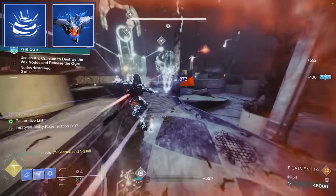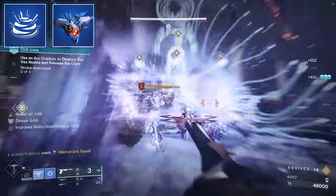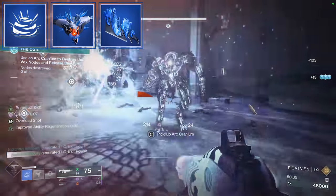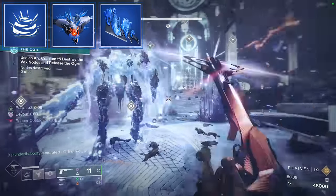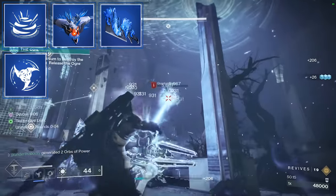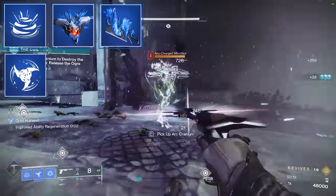With our Dustfield Grenade, we take the Touch of Winter Aspect. This increases the slow field size — a bigger dome — and creates a small Stasis Crystal in the middle on impact. For the second aspect, take Grim Harvest, mainly for the three fragment slots, and also when we defeat slowed or frozen combatants, we'll create Stasis Shards that grant us and our allies melee energy. For the melee, you're going to take Withering Blade — the only option. You get two charges of these shurikens, and they got some nice buffs this season.